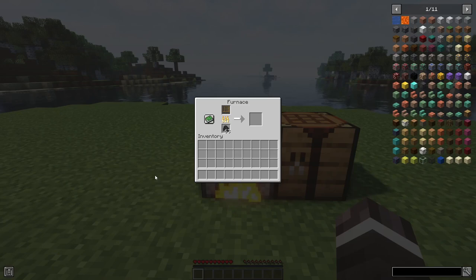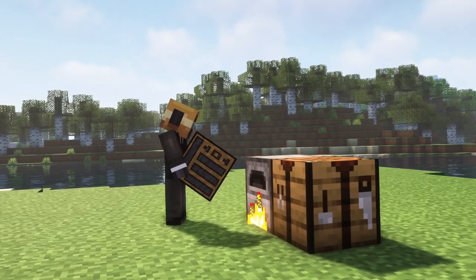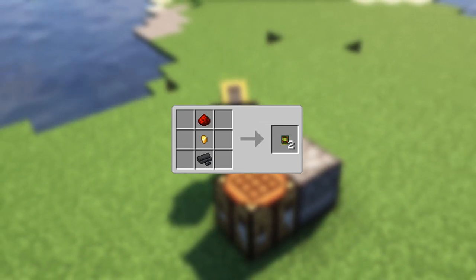Next we smelt this Machine Parts mod mix to receive Machine Parts. These Machine Parts are necessary for a lot of items in this mod, so you will need many of them. Afterwards, we need to craft Logic Circuits by adding Machine Parts, Gold Nuggets and Redstone Dust together.